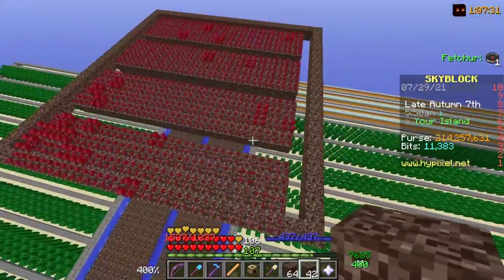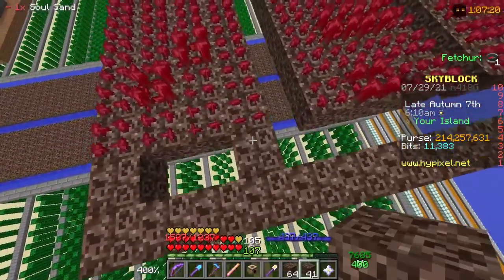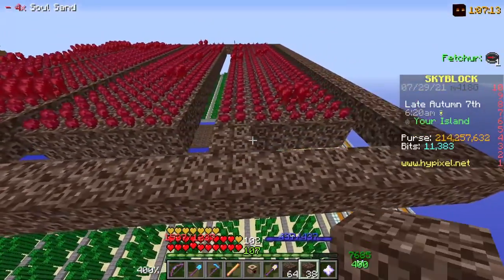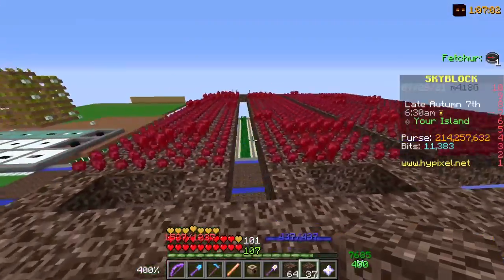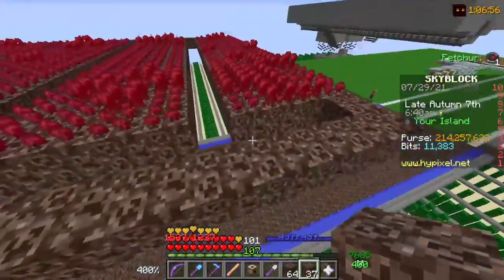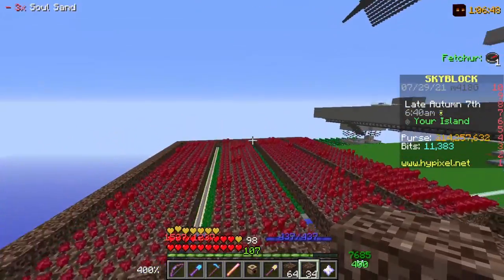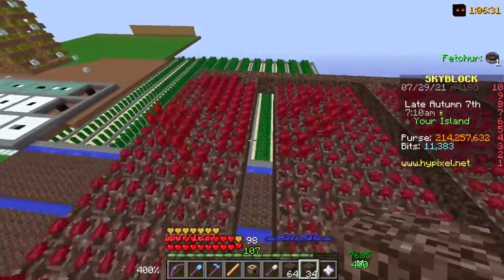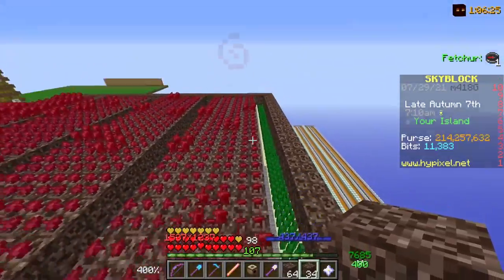Now the next thing you want to do is block off a path so that you're able to farm one-handed. You want to place soul sand to make a snake path — place it at alternating ends so you skip every other one. Since we placed blockers at this end, at the other end we want it blocked off in the opposite spots so the snake goes in the right direction. Now we have a full path so we can fly as a snake: this way, then this way, then down, then back — all the way until you get to the end.